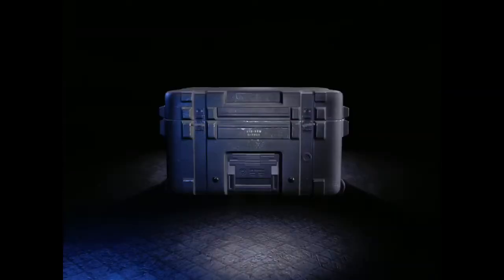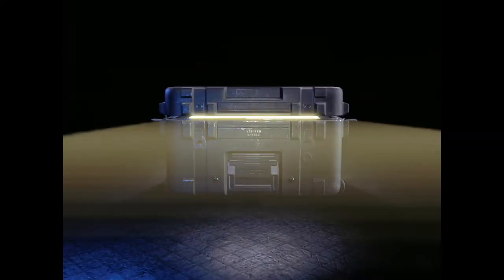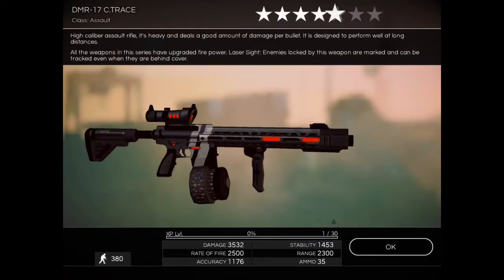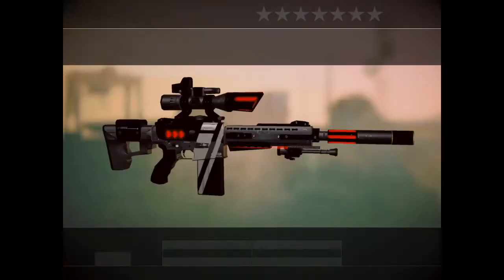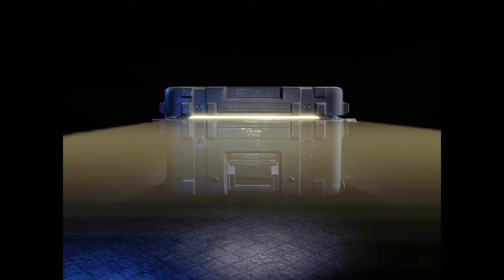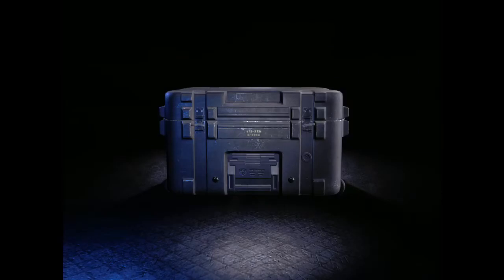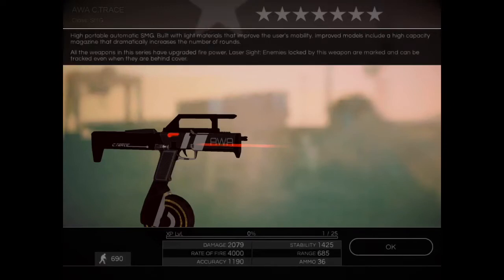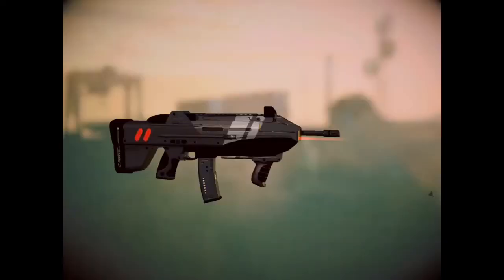The first weapon is RS 300, six stars — that's cool, I don't need it but it's a burner. DMR 17, five stars — not bad. Another RS 300, this time five stars. LSM7, five stars — cool. AWA, four stars. And that's a CQR 200, four stars — not bad.